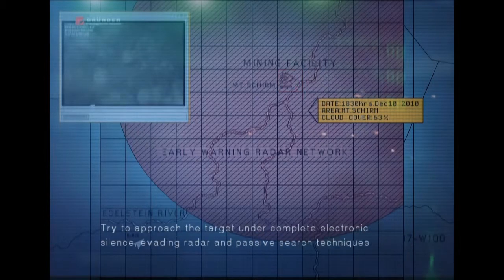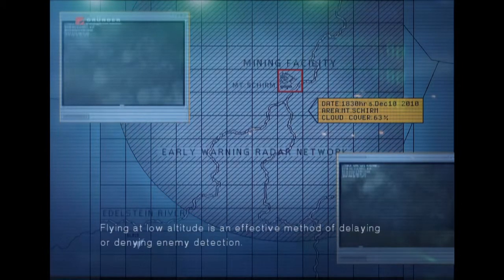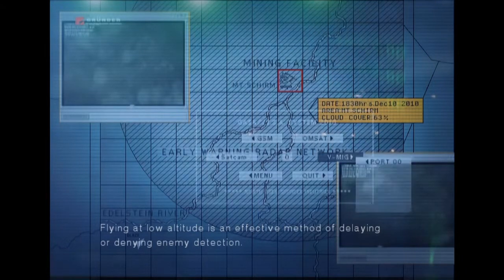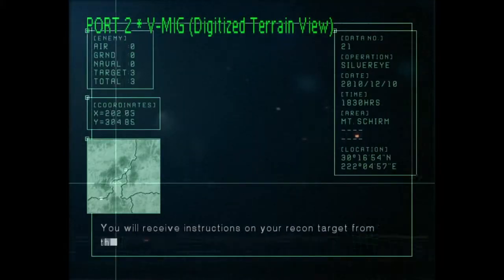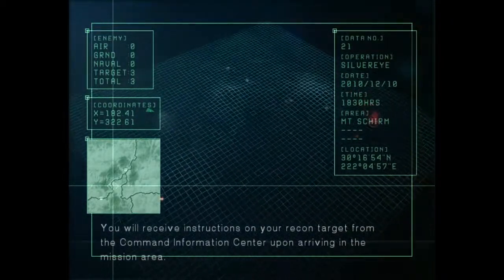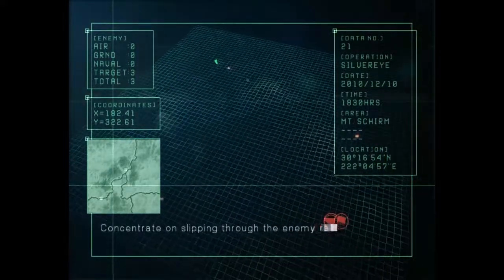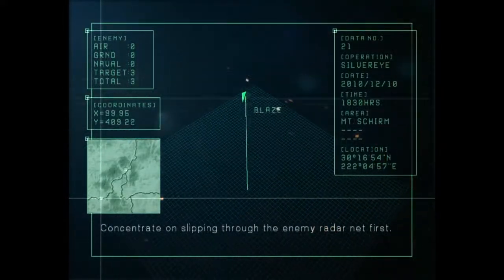Try to approach the target under complete electronic silence, evading radar and passive search techniques. Flying at low altitude is an effective method of delaying or denying enemy detection. You will receive instructions on your recon target from the command information center upon arriving in the mission area. The CIC will monitor you from a support camp. Concentrate on slipping through the enemy radar net first.